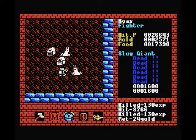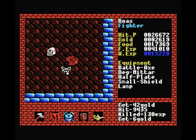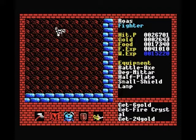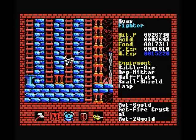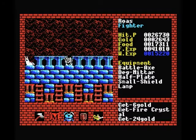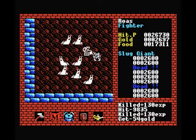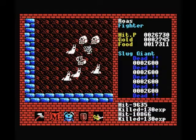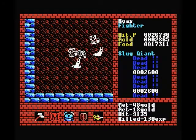Pretty much nothing in level 3 is going to give us any more trouble except maybe some leftover beholders in the towers, and that's mostly because their spell is pretty powerful compared to our magic resistance. I think our next target is to upgrade our magic resistance a bit more. I'll leave this last guy because it'll be useful to have available poison later if we do pick up some karma somewhere.